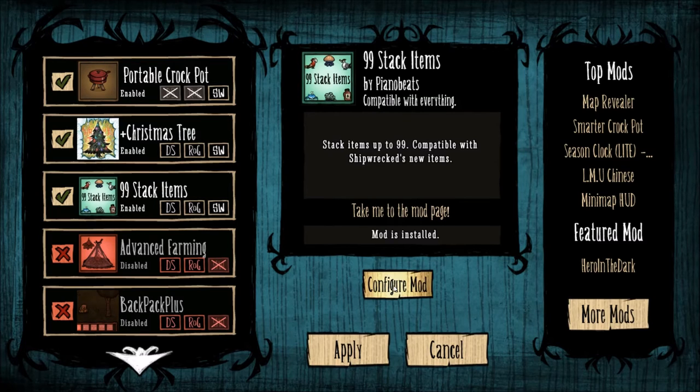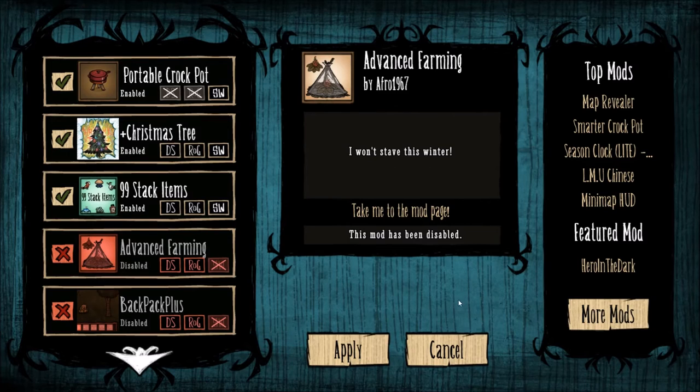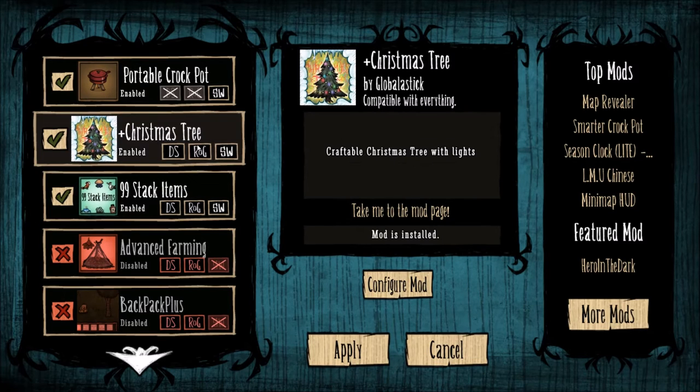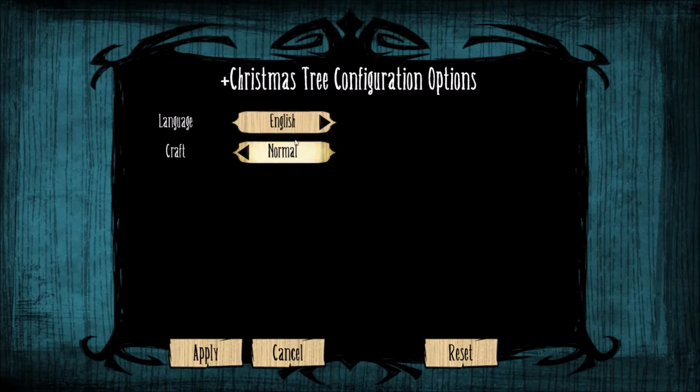Some mods have a 'configure mod' button, but not all of them — they don't all have options. Click on configure mod and you get choices like language — English or Russian — and for crafting, whether you want to require the normal amount of ingredients or make it easy.